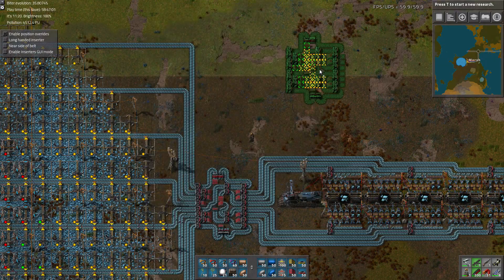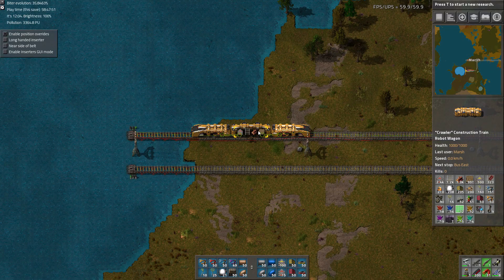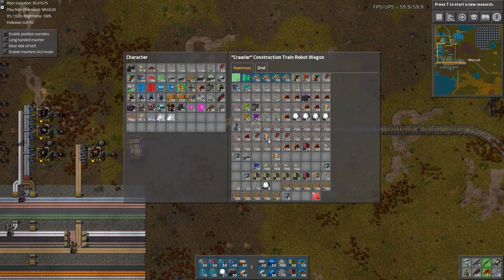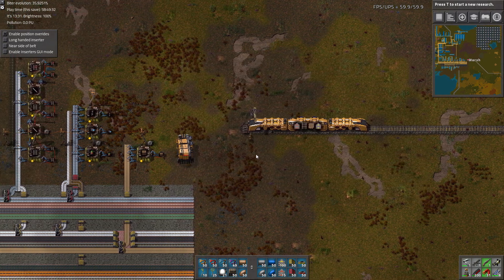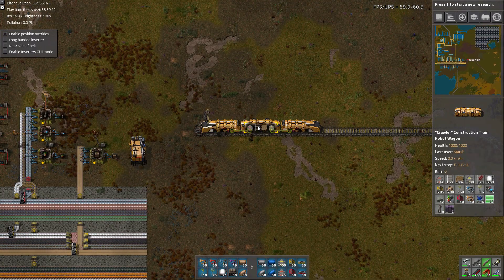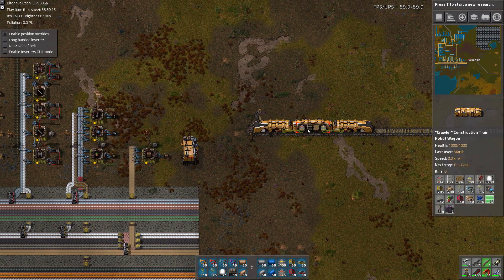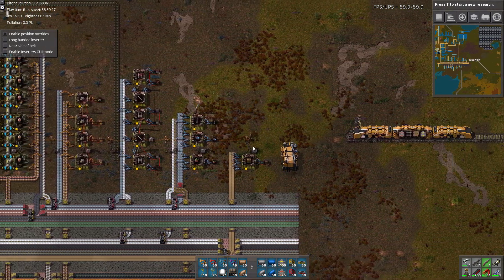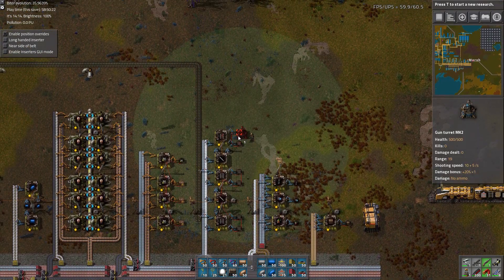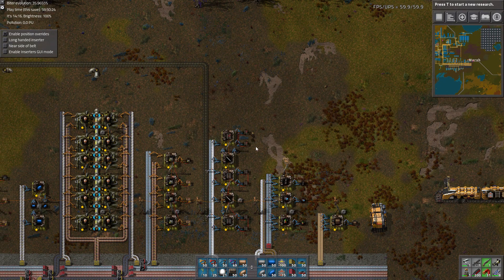8 to 6. I think we're out of bridges, so we need to return home for a little bit. Let's see what we can clear out here. Kind of have a lot of junk. Luckily, coming back doesn't take a whole lot of effort, so if we forget something that should be okay. Let's just grab some more of these rails — we seem to be using quite a bit of them.